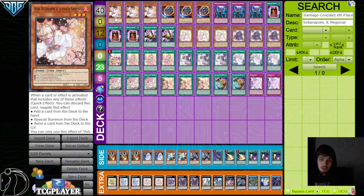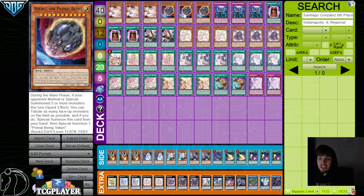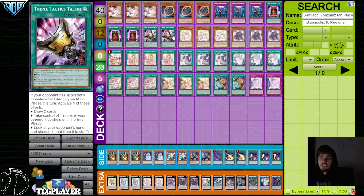First of all, for the going second cards, we have 3 Ash Blossom, 3 Nib, 3 Imperm — that's 9 hand traps — deciding to play Nib over Droll, like a lot of other people have. Then 3 Book of Eclipse and 2 Talons, so 14 going second cards in the list.